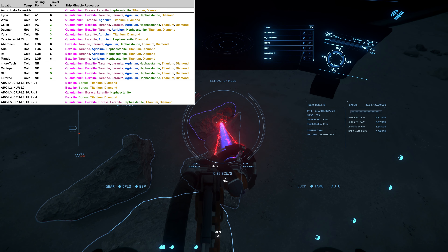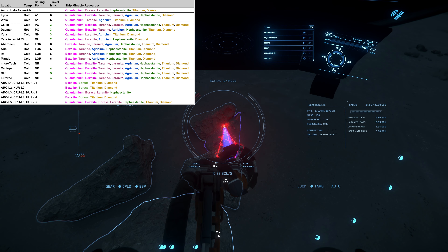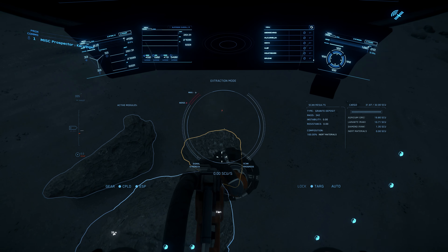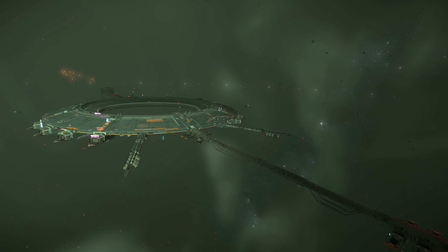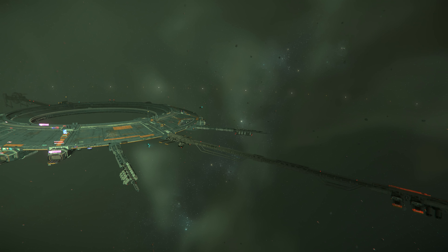We have to pay for low-grade materials in the refinery just as we do for the high-grade ones. However, the costs are not in proportion to the sale revenue. So really only pack the lucrative materials, preferably in a pure form. How to get the highest quality load without inert materials you can find in the mining guide.